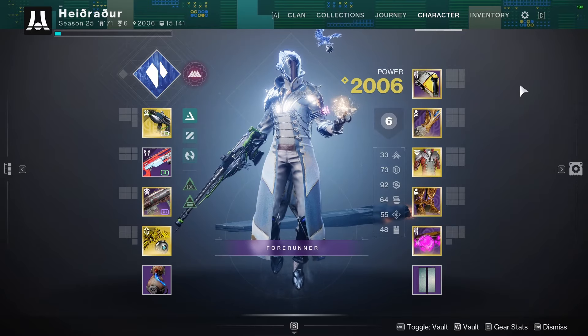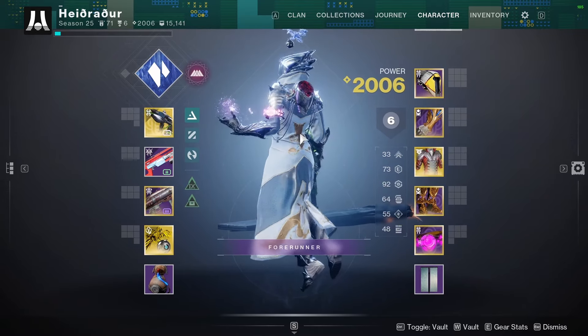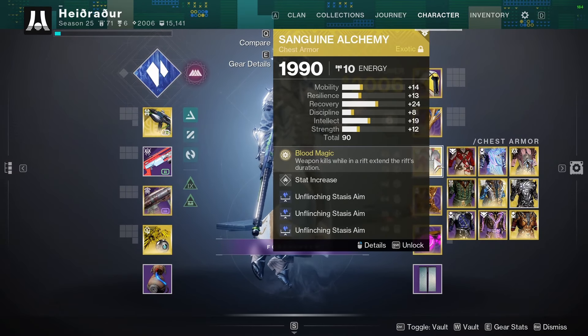How's it going everybody? In today's video, another Sanguine Alchemy video. This is one I was kind of looking forward to because of all the Stasis Artifact perks. This is Wicked Implement, Stasis Sanguine.